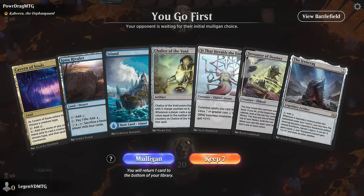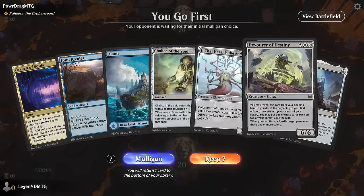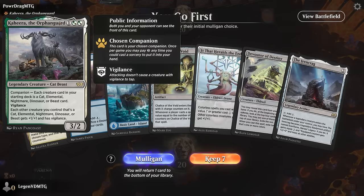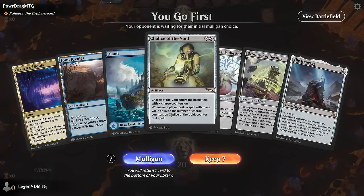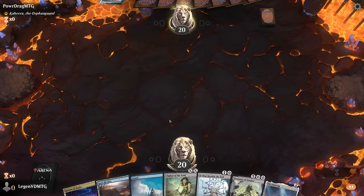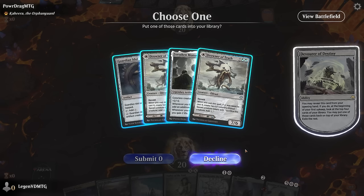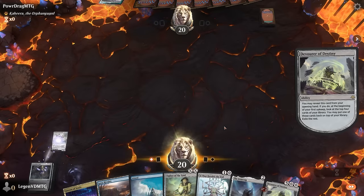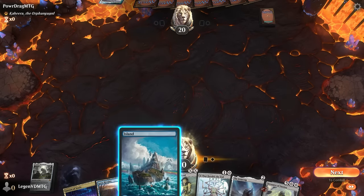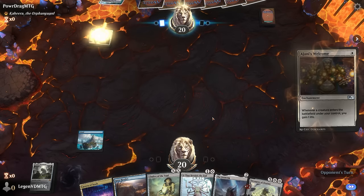Game 1: we're on the play, missing our powerful land but with a functional hand. Devourer gets to maybe find something exciting, and Cavern making stuff uncounterable could matter against Kaheera — although our opponent is probably playing a cat deck. So Chalice on one could still be fine.